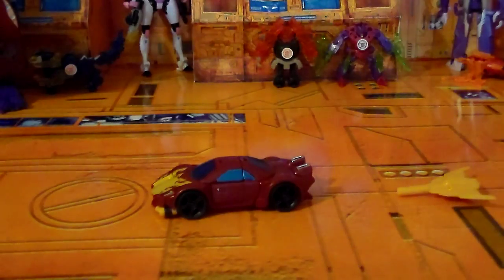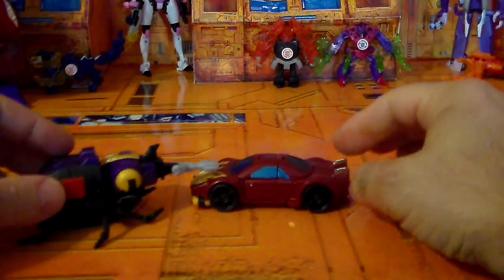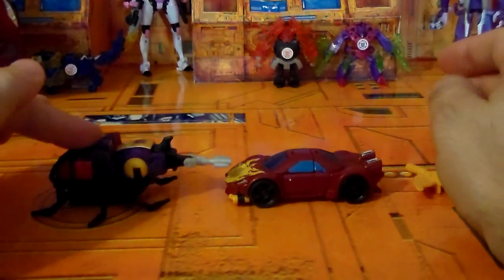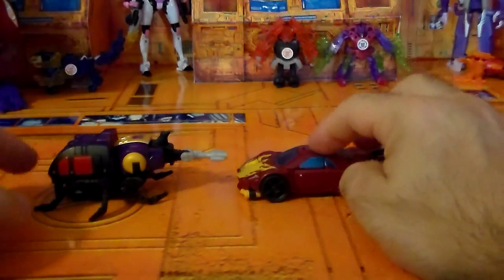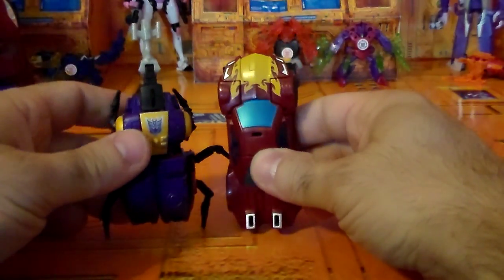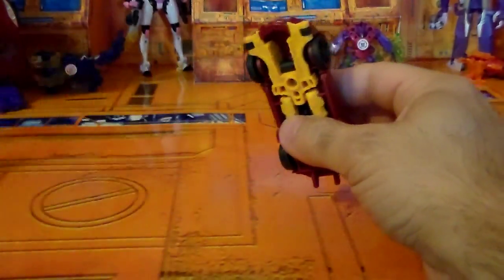Let's show you a size comparison. Here is Bombshell, who is another one of his wave mates. Bombshell looks much bigger than him in robot mode — the little car versus a gigantic insect. I don't think the insects were that big relative to the cars on the show, but that's what he looks like here. Holding them up, they're fairly similar, but there's a little more girth on Bombshell.